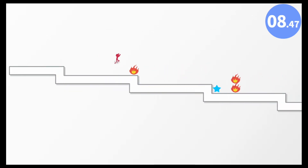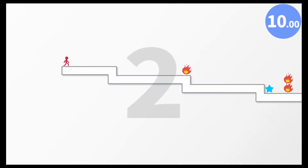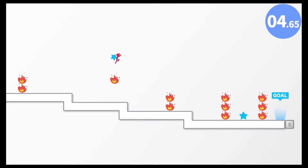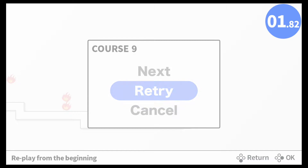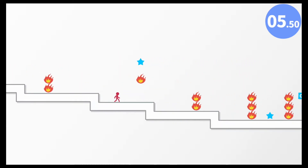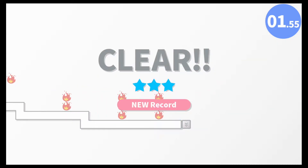Alright, next level. Gotta get the star, gotta slow down here — nope, I didn't think I'd make that. Alright, let's try course nine again. How am I gonna get that one up there? I gotta just jump closer to the flames — not that close! Alright, I'm not messing around this time. Let's get this star — yes! Oh no, that was bad, slowing down. Yes, we did it! Freaked me out for a second there.